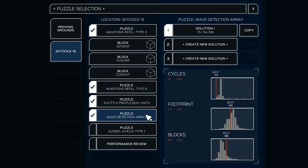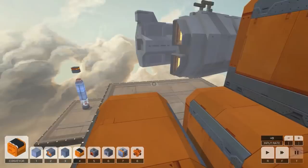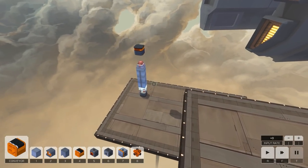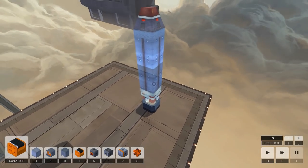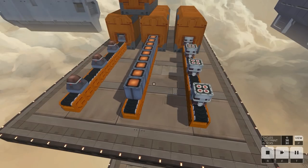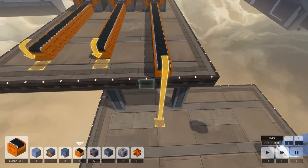We just have to do one more puzzle — the guided javelin — and then the performance review. This should be pretty simple stuff knowing what we know now. We have to build a rocket — that is exciting! Three blocks in the middle, a top piece and a bottom piece. One, two, three — one, two. Those are right. First step is going to be putting this down.